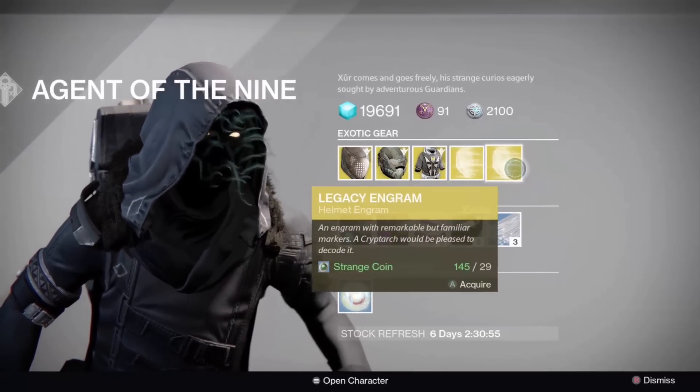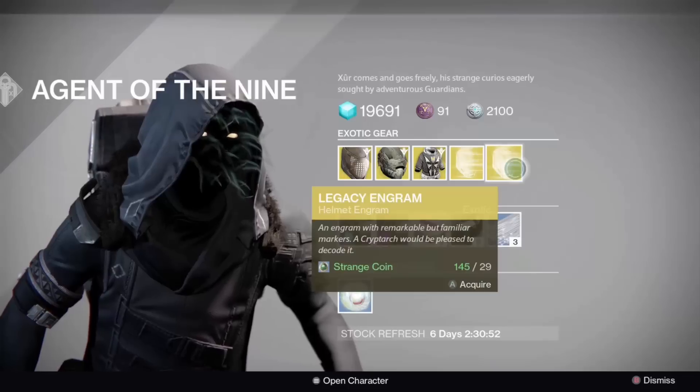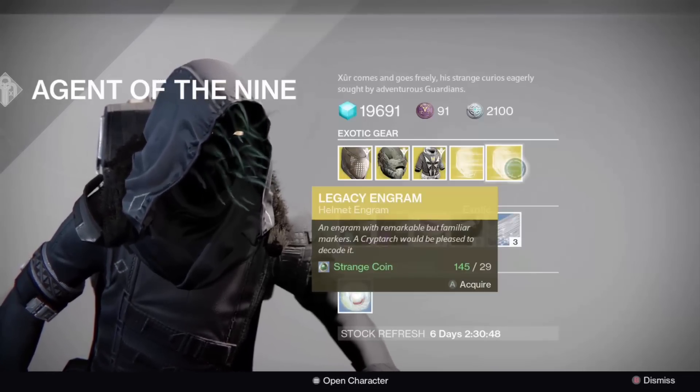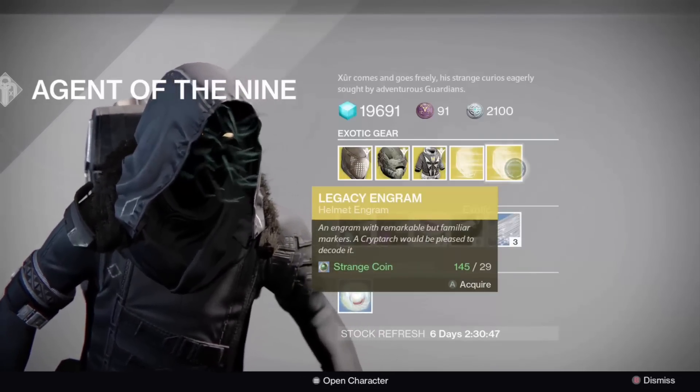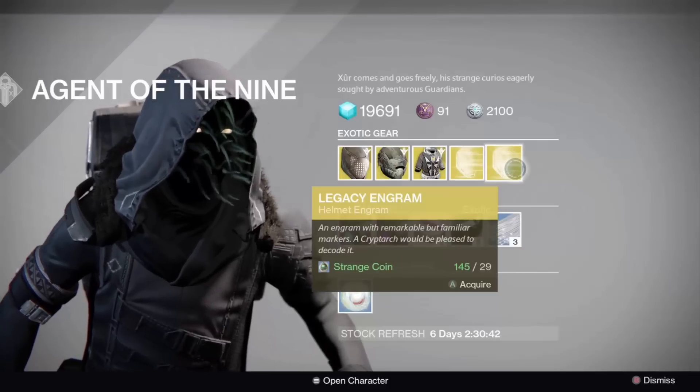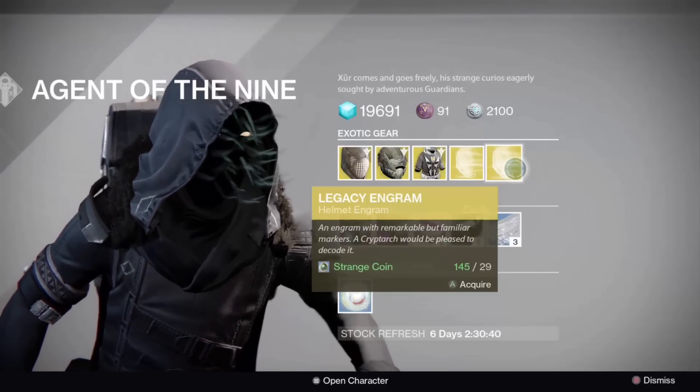Then you have a Legacy Helmet Engram. I might actually buy a few of these because there are some Year One helmets for my characters that I don't have — mainly for my Titan. I don't have the Glass House and I don't have the Eternal Warrior, so I'm definitely going to try and pick some of these up.